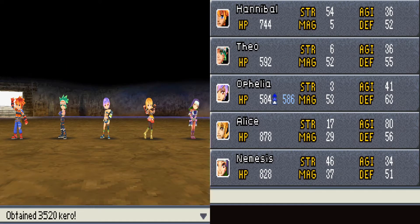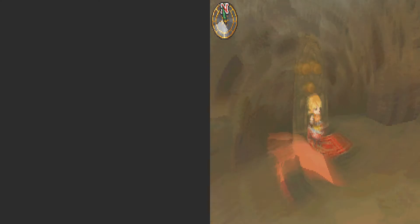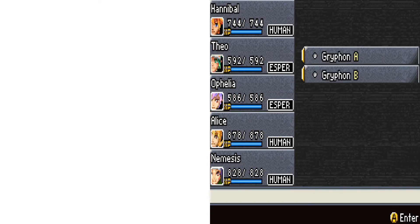I thought I was being a little glib when I said six hit points — no, we got two. The day is saved by our two hit points. In before we beat the final boss with Ophelia having two hit points left — she's the only one alive.